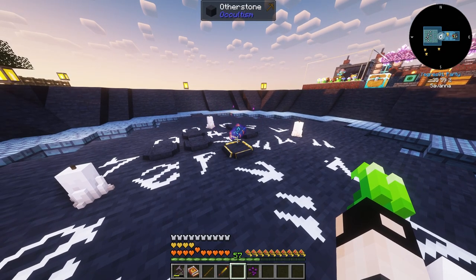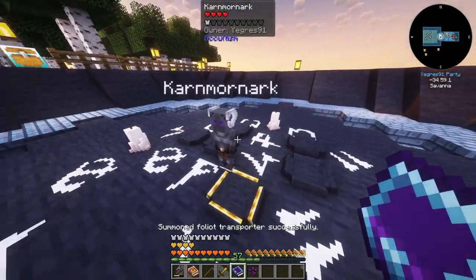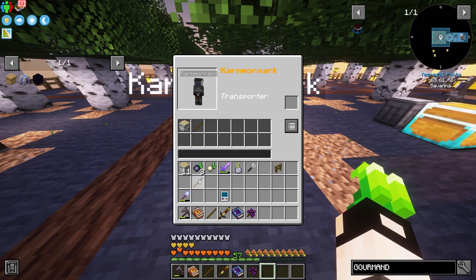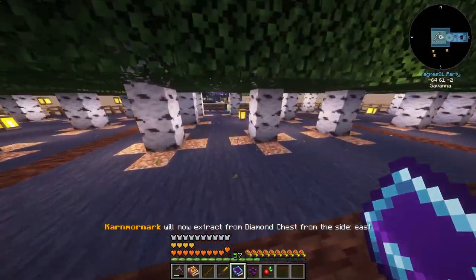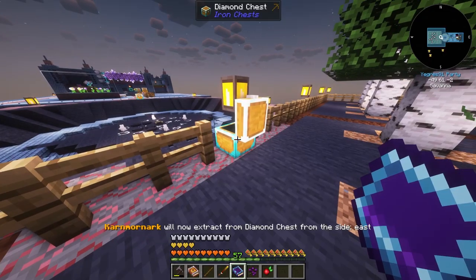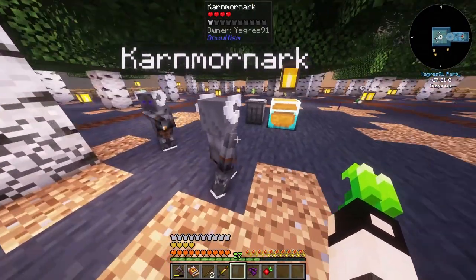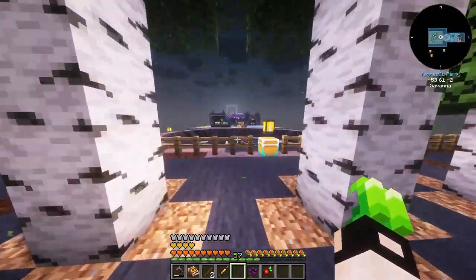Let's summon the transporter - I'm calling him Jason Statham. I place him here, whitelist logs and sticks, set extract here, then shift right click and change to set deposit over there. He is now transferring the logs, and no decay - fantastic! That's a nice tree farm.